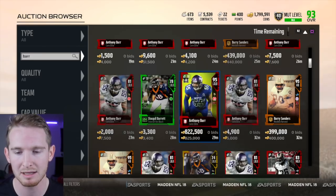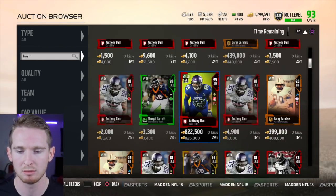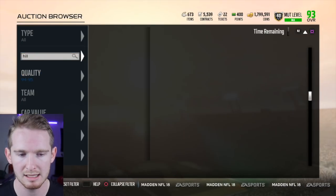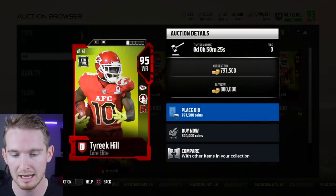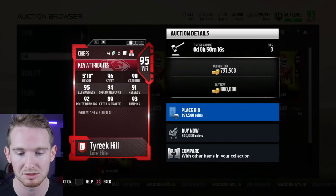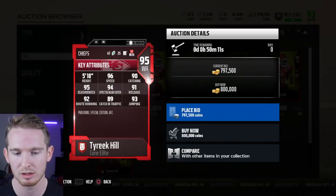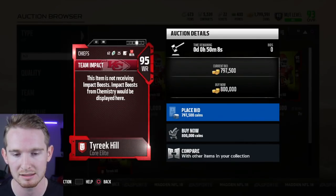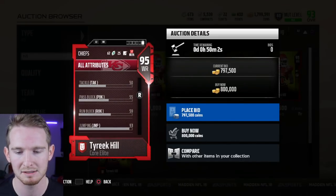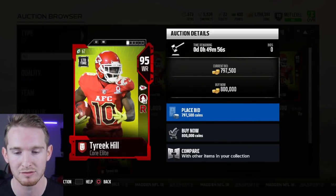The guy I think I'm going to get is Willie McGinnis, who's also a limited-time 95 overall left outside linebacker with better block shedding, play recognition, and hit power. The other limited-time card today is Tyreek Hill — a 95 overall at 800,000 coins with 96 speed, which is one of the fastest in the entire game for receivers, and 92 route running which meets the route running threshold. He only has 59 run blocking, but that speed and route running combination makes him a lethal weapon.